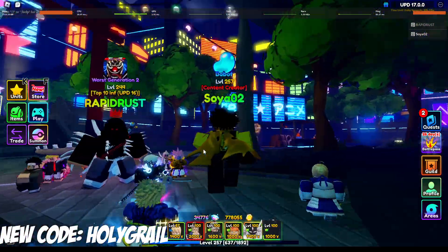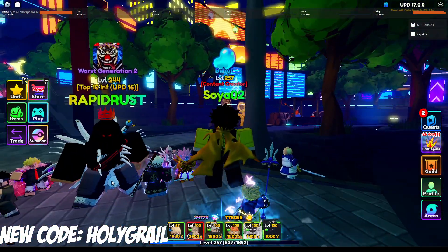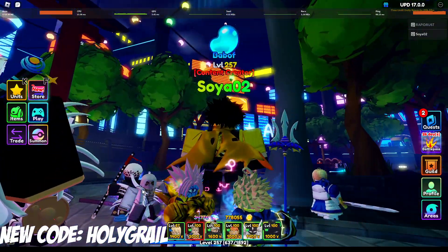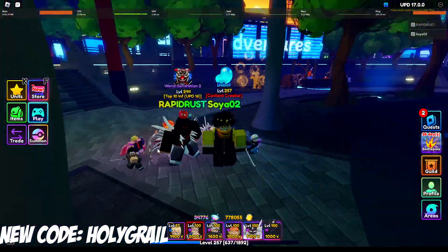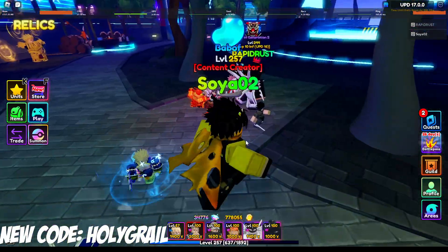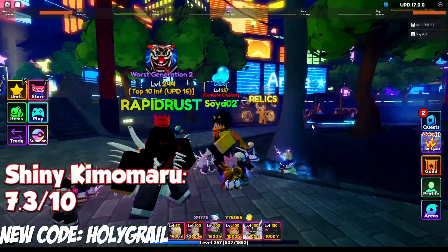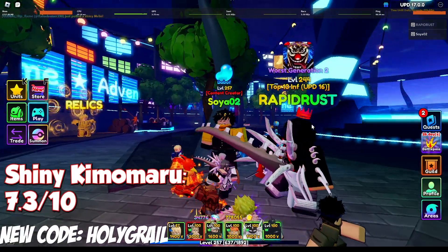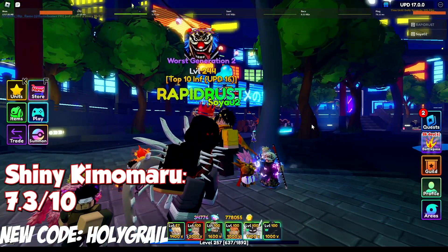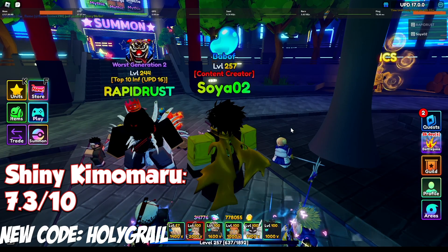It's a pretty solid shiny LB unit — it definitely is a little bit of an upgrade from the non-shiny. Unless you like the knot at the back instead of the tail, I'm not sure which one I like more. The tail is pretty cool but the purple belt knot thing — I think I still like that more. I'd give this a 7.3 out of 10. It's a little bit cooler than the non-shiny mainly because the bones have more detail and more bones on the arm, but I still like shiny Bambi more.